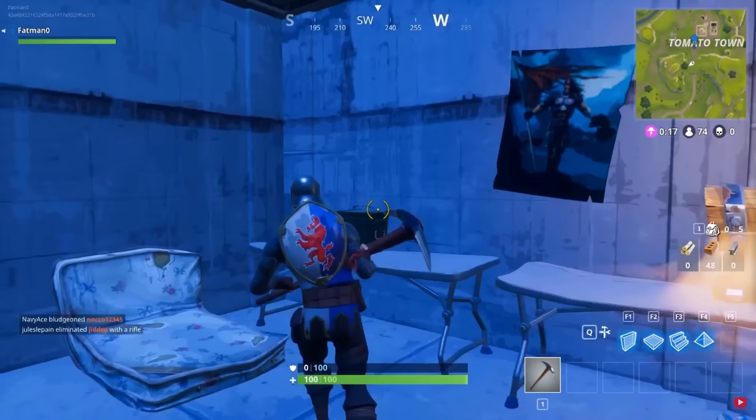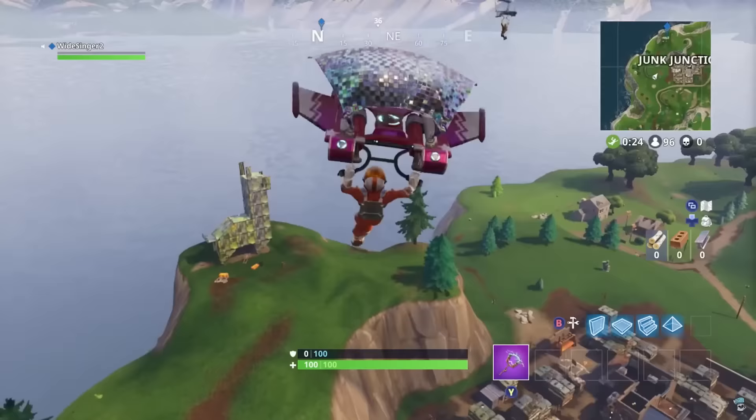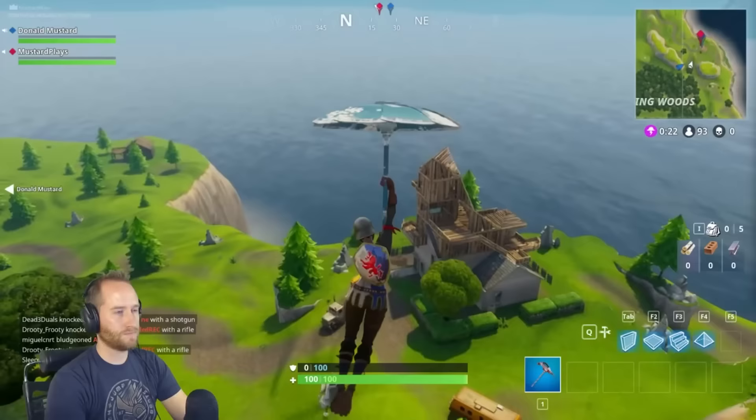There were structures made out of builds that could be edited by anybody on any team. There was a llama near Junk Junction, a chair in the middle of the map, there was a fox, and even a castle made out of these build structures.